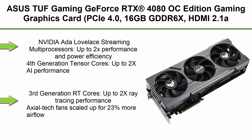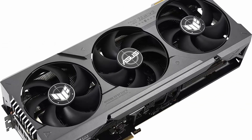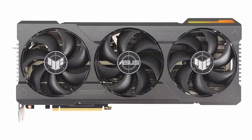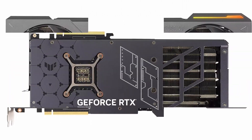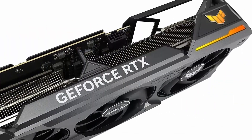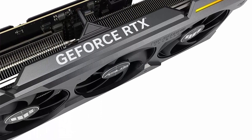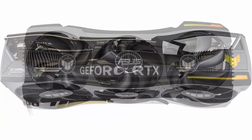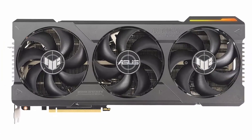Top 6. ASUS TUF Gaming GeForce RTX 4080 OC Edition Gaming Graphics Card. PCIe 4.0, 16GB GDDR6X, HDMI 2.1a, DisplayPort 1.4a. NVIDIA Ada Lovelace Streaming Multi-Processors, up to 2x performance and power efficiency. 4th Generation Tensor Cores, up to 2x AI performance. 3rd Generation RT Cores, up to 2x ray tracing performance. 4x Axial Tech fans scaled up for 23% more airflow. 4x dual ball fan bearings last up to twice as long as conventional designs.